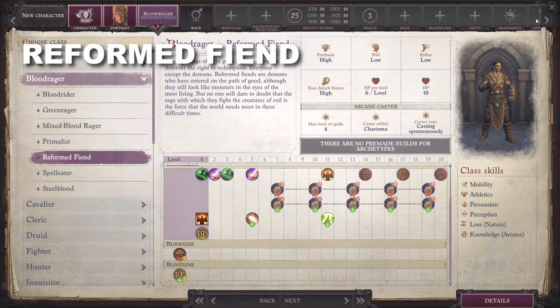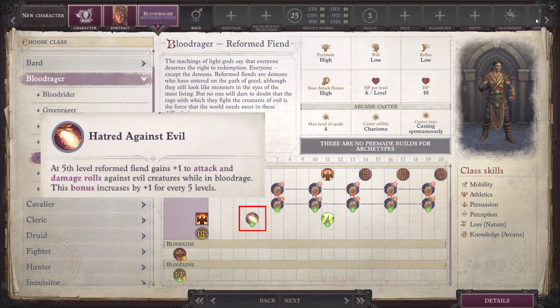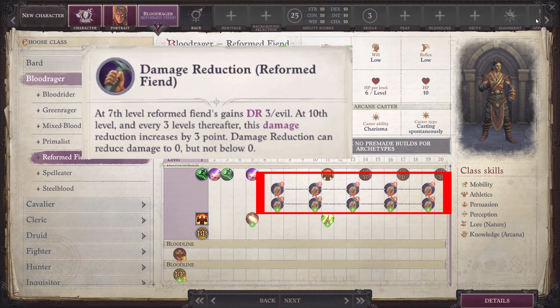Reformed Fiend: These Blood Ragers are demons who have entered on the path of good. They are race-restricted — Reformed Fiend are only for Tieflings. At 5th level, they have the Hatred Against Evil ability. They also have a different damage reduction progression.